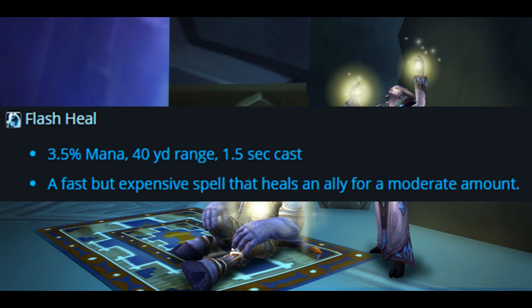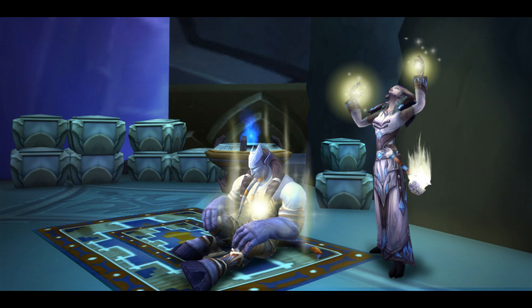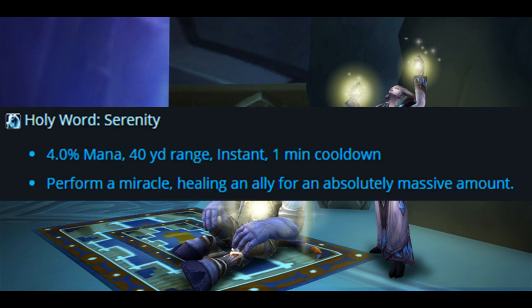Next we have Flash Heal: 3.5% mana, 40-yard range, 1.5-second cast — a fast but expensive spell that heals an ally for a moderate amount. We also have one of the new Holy Words: Holy Word Serenity, 4% mana, 40-yard range, instant with a 1-minute cooldown. Perform a miracle, healing an ally for an absolutely massive amount — very much an emergency heal.